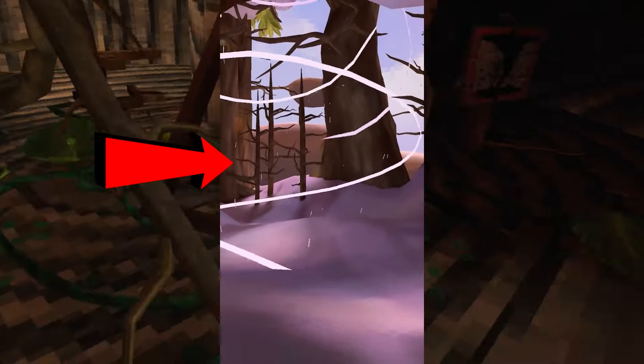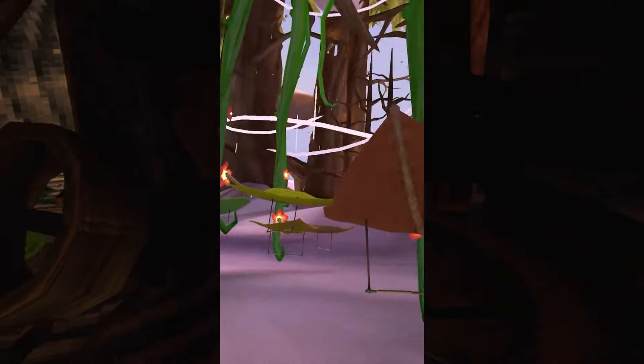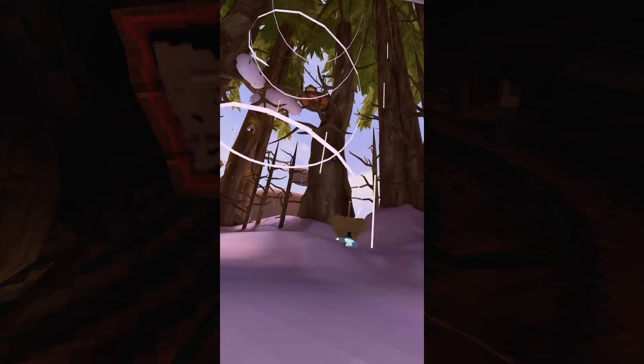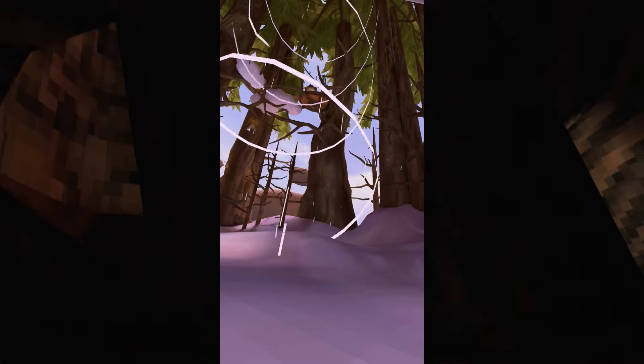However, we now have trees in this map. I see the huts are still there and the vines too. But then you see this — and this is amazing — it's a brand new leaf glider. You grab the glider and jump into the wind tornado thing, which will shoot you up into the air. You can then glide around the map and go through obstacles like the hole in the tree that you see over here.